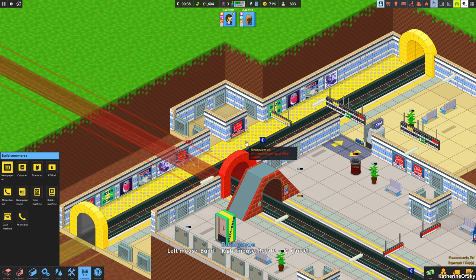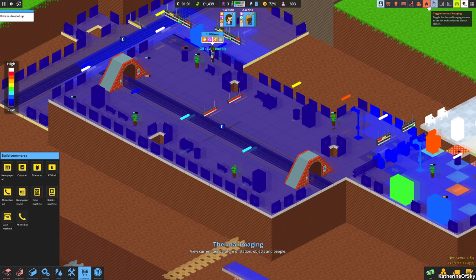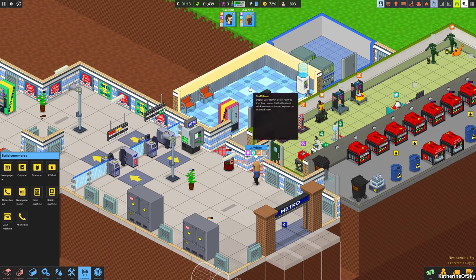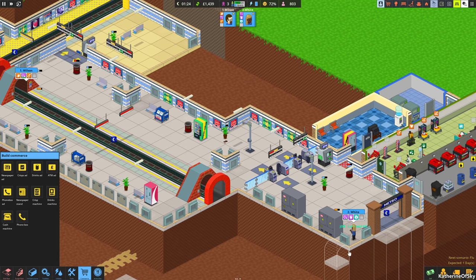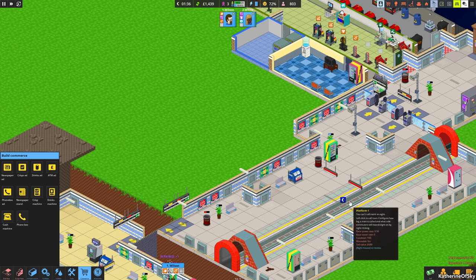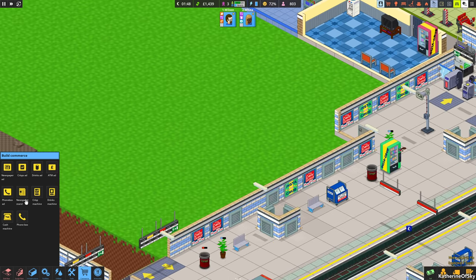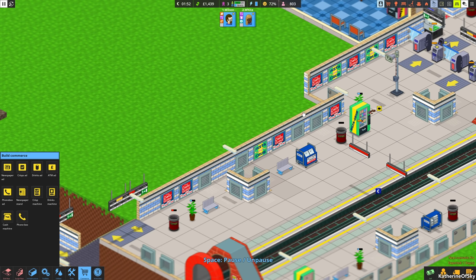It's time to let people go home and add some more ads over here — all the ads basically, in order, so we are advertising everything and giving people a variety. Newspapers, crisps, drinks. Checking on heat again: we are absolutely cool as a cucumber. We were going to move this area but I don't think we have enough money yet — I might get another employee next time period.